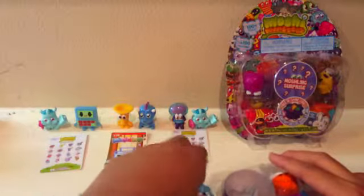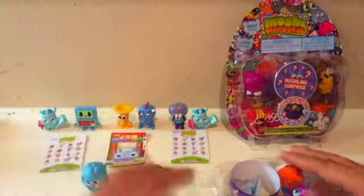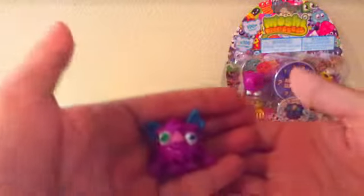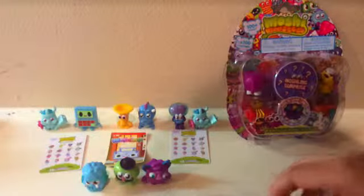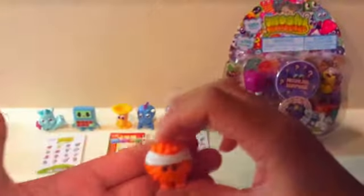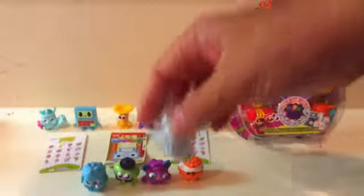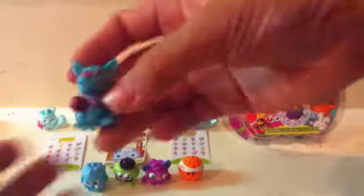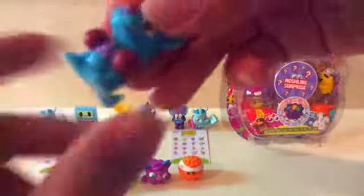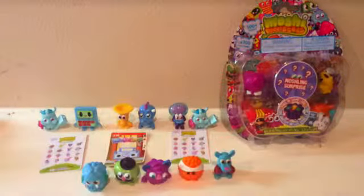In our tray, we have Wooly — sorry about that — and he's super awesome, just a mammoth, really cute. We also have Scrumpy, which is awesome, and he's an awesome apple. Shambles, which is awesome as well — he's super cute. And we have Boomer, which is awesome as well. So those are our four visible Moshlings. And now for the surprise — oh my gosh, I'm super excited. We have got a Ruby! Oh my gosh, Ruby's super awesome and cute. She has a little baby inside, and that's just really awesome and really cute. So that's what we got in our Series 2 Blister Pack.